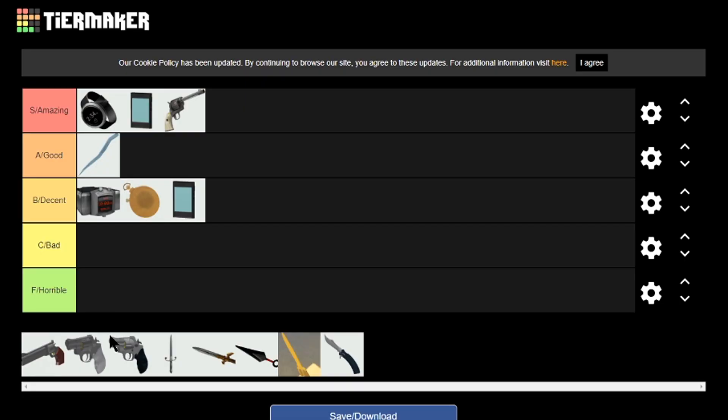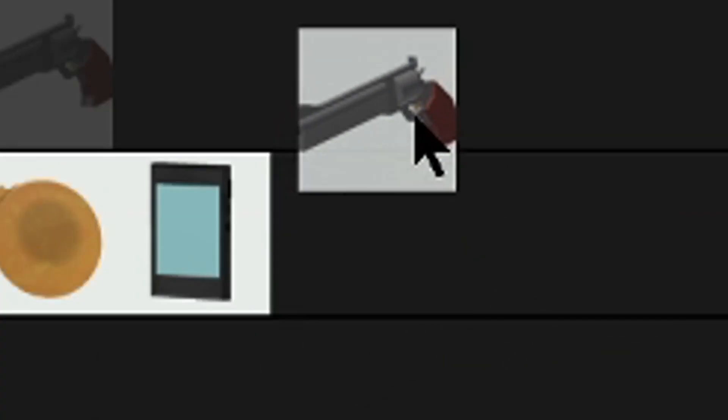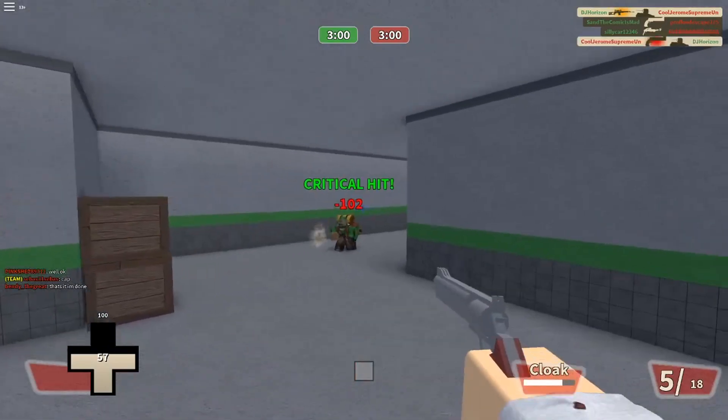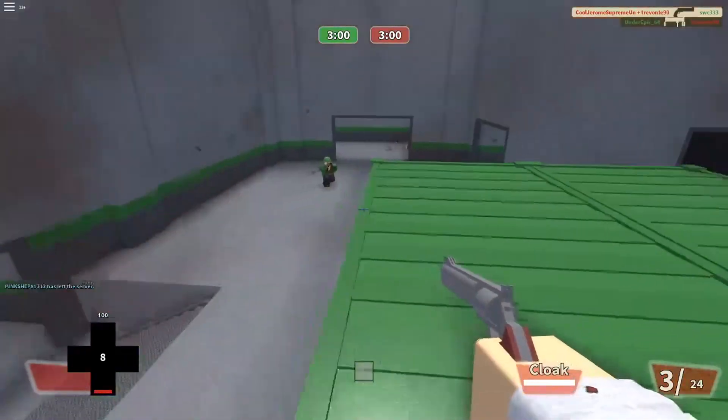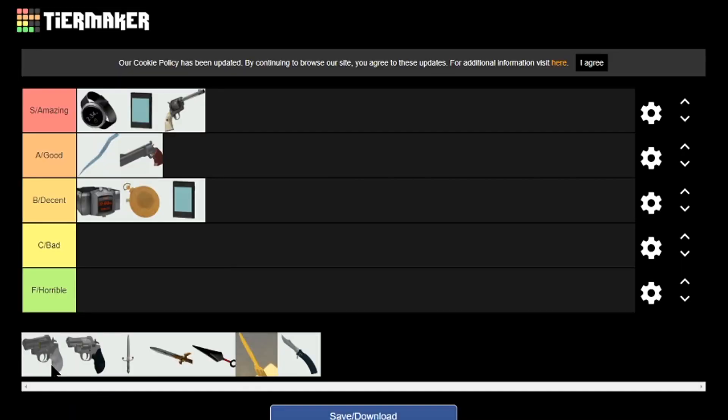Next we have the Ambassador. It all depends on how good you are as an Agent player or how good you are at aiming. Personally I would put it in low good. If you're really good at hitting Ambassador headshots it goes into amazing, but since I'm not that good at hitting Ambassador headshots it has to go into good.